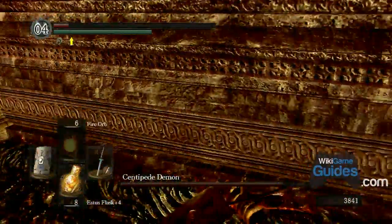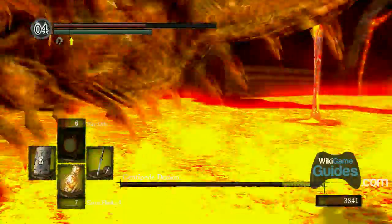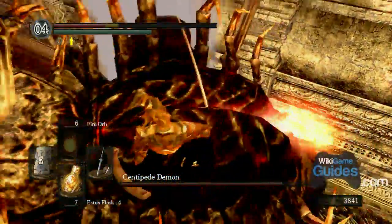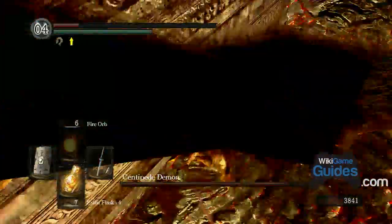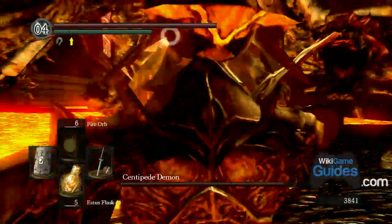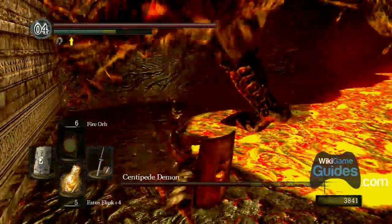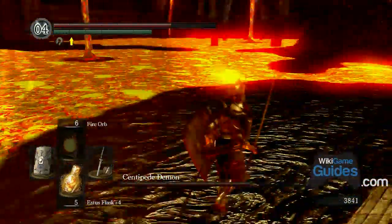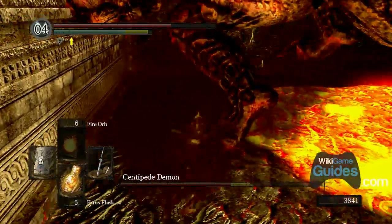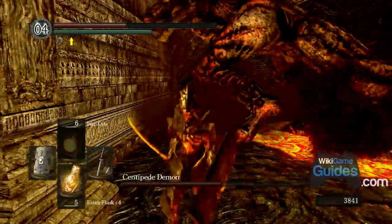If you did die, you keep the equipment you picked up and can equip the orange charred ring for the second attempt. I managed to kill him even though it looked like I was going to die. Just roll away from his attacks — he's a very slow and dumb guy. Watch out for his stomping attack, which you can't really block because it comes from above.